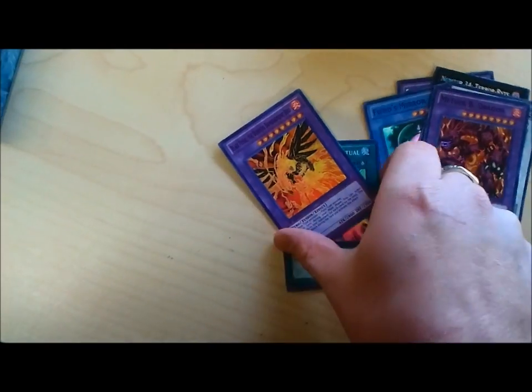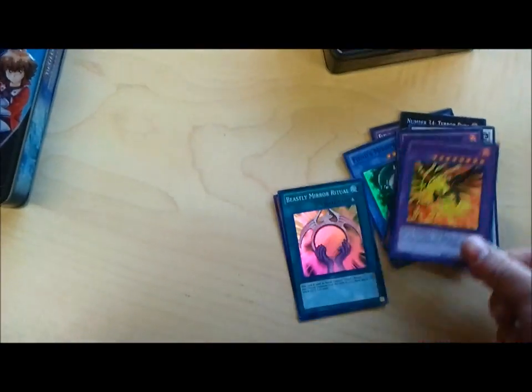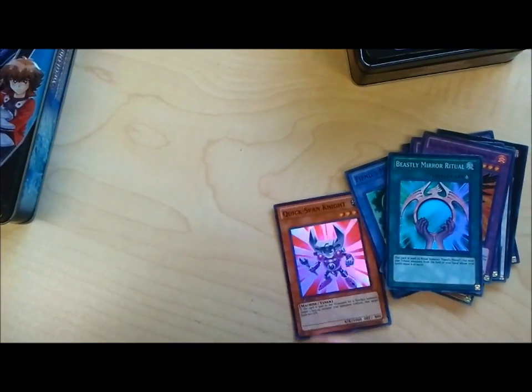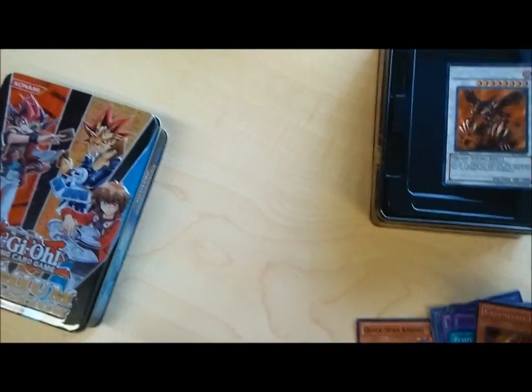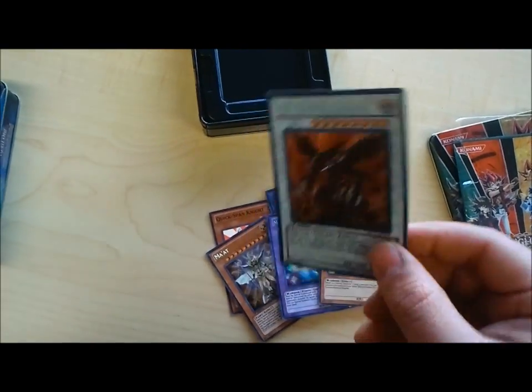And then these funny guys. Scarred Warrior. Meteor Black Dragon — he has that fiery phoenix that does all the burn damage. And then another Beast Mirror and Quickspan Knight. So this tin actually was a really good one. I liked it because — well, these four especially, because I'm a dragon guy, so I got dragons. I could use this.